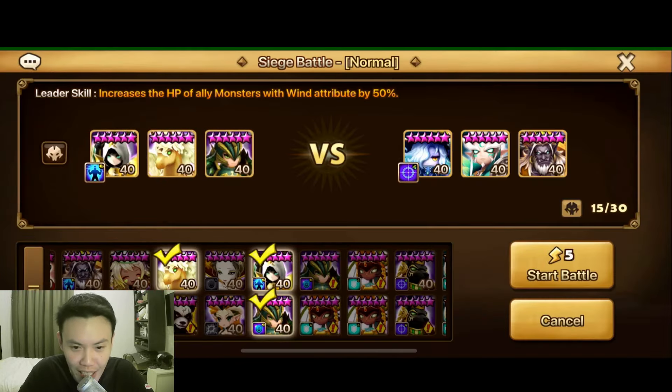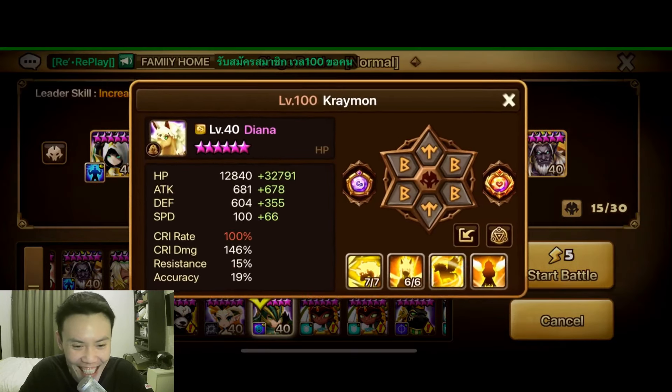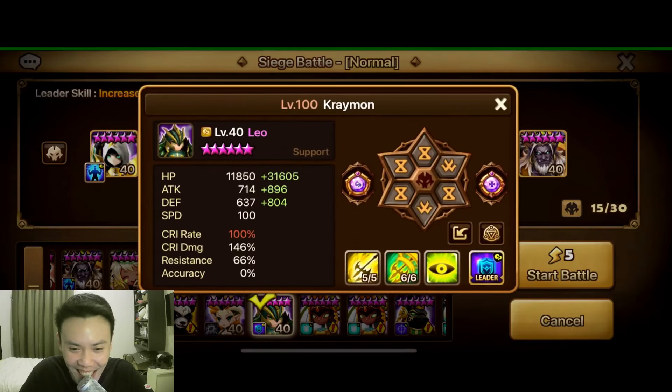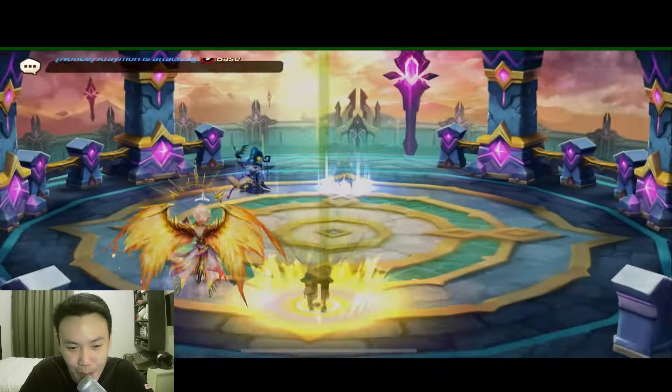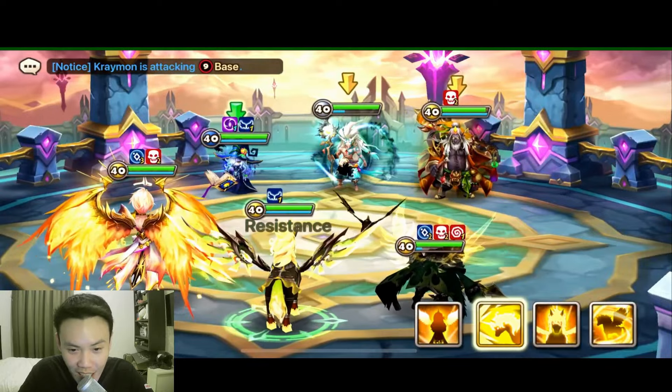It seems like nowadays everybody is just fitting Nana, Byung Chul, and one LD unit at the end. I think that's the meta nowadays in G3 Siege. It's mainly to counter things like the Belial, I guess. But there's still quite a lot of ways to deal against it.